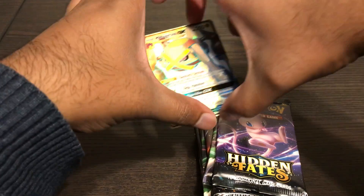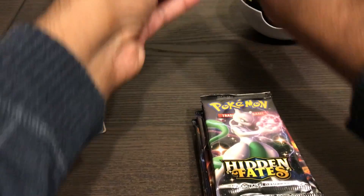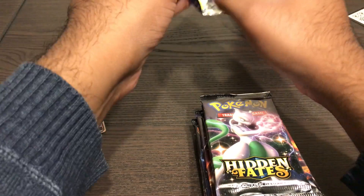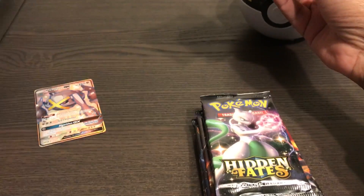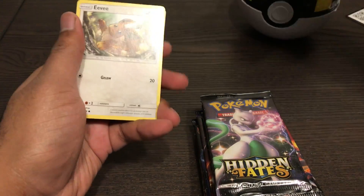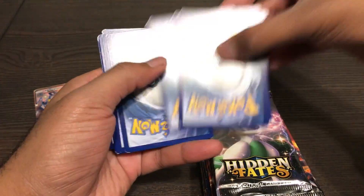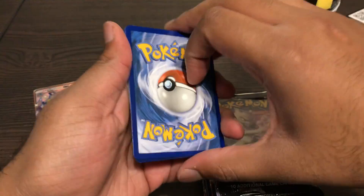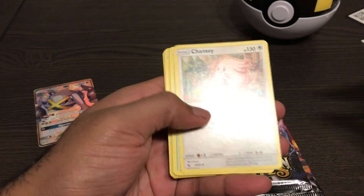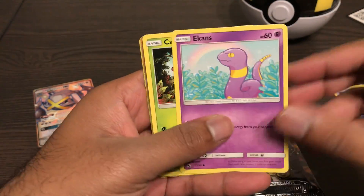I'll put the shiny Metagross here. I feel like when I open the pack really close it causes a lot of noise — my bad. Good luck, I feel like I'm going to open this up. One, two, three. Graveler, Chancey, Spiritus, HM, Eevee, Clefairy, Psyduck, Caterpie.